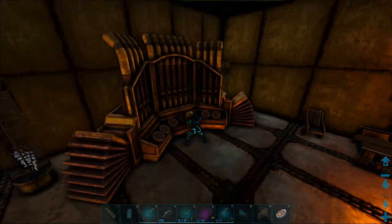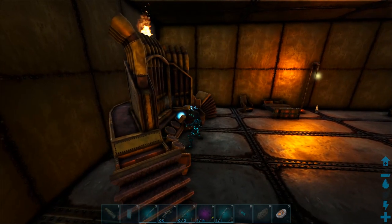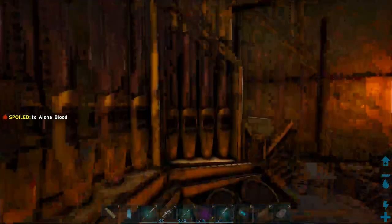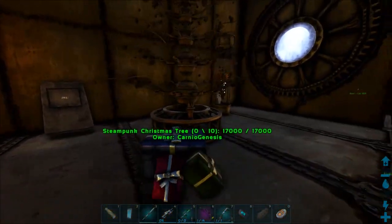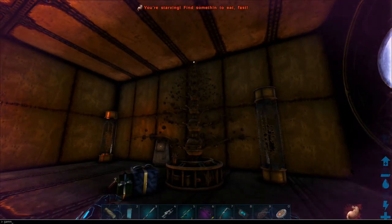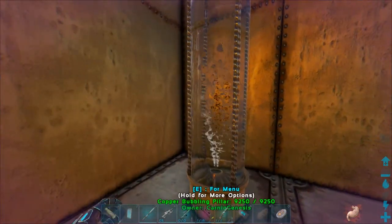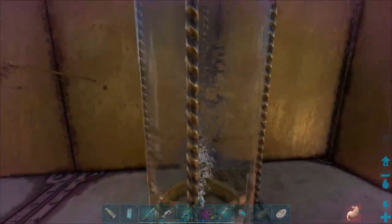I've got the game sounds down a bit so you won't hear it, but yeah it should actually be working. We've got a pipe organ, his bed — so this is basically the captain's quarters. There's a steampunk Christmas tree, and these bubbling pillars — I haven't seen these yet, this is new.